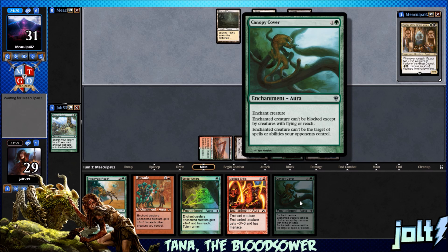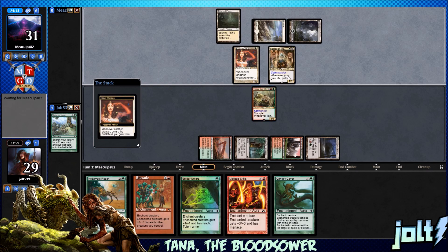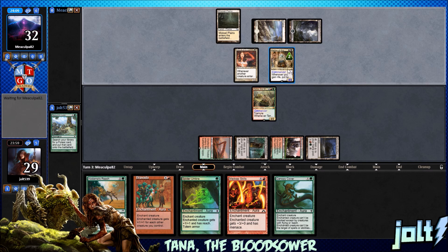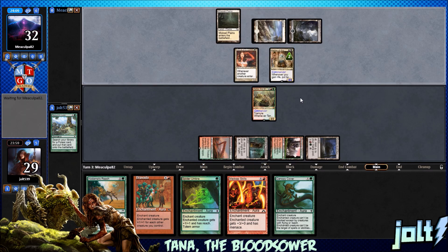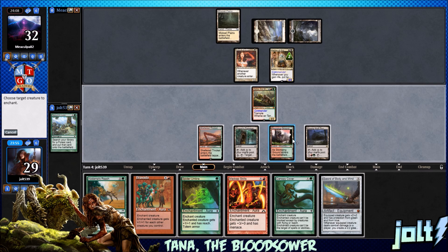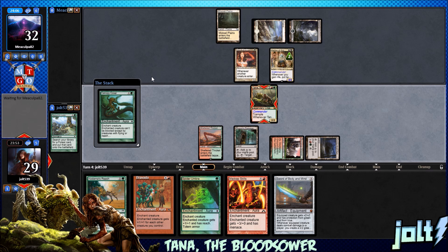With Canopy Cover, the creature can't be blocked except by creatures with Flying or Reach, and enchanted creature can't be the target of spells or abilities your opponents control. So it essentially gives Hexproof — it's gonna allow us to get around the Karlov activation. Hopefully we can outrace the plus 1/1 counters going on. It's gonna be an interesting match. Let's go Canopy Cover and see if our opponent's got Path to Exile or Swords to Plowshares with that last white mana.